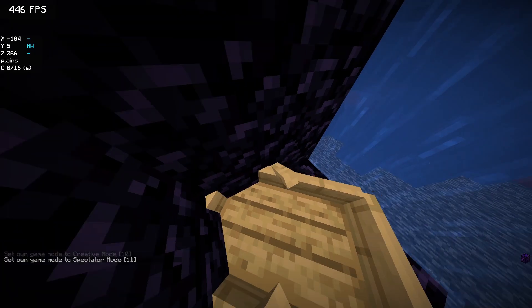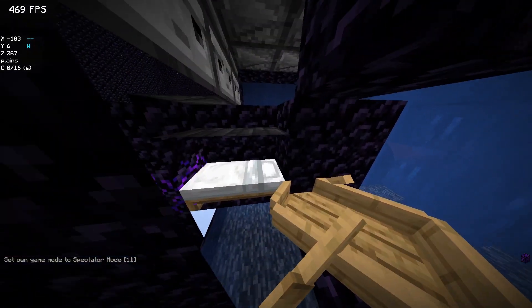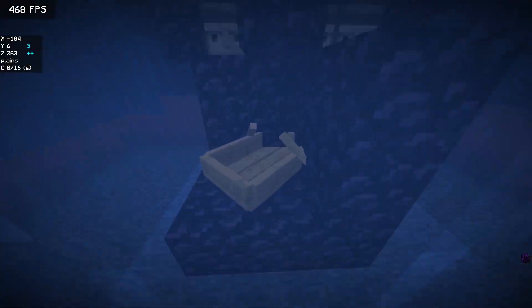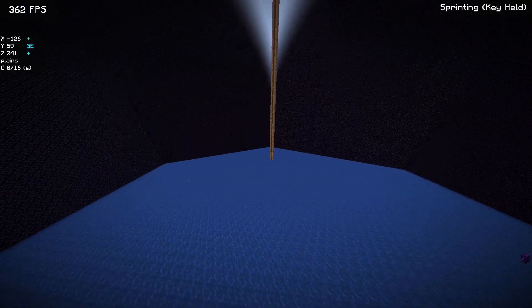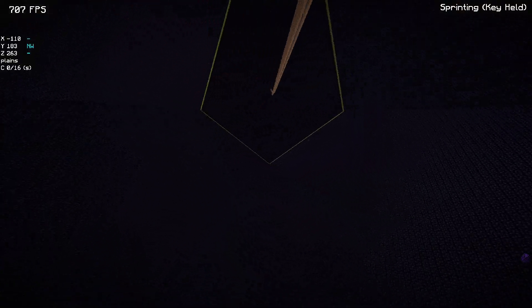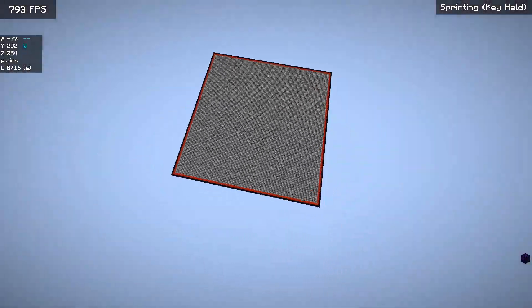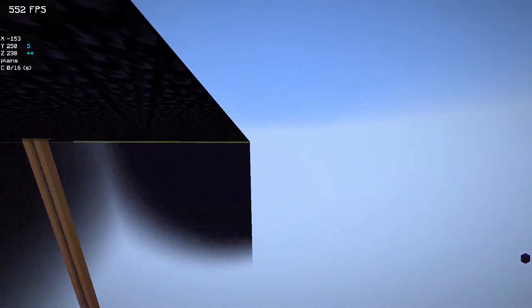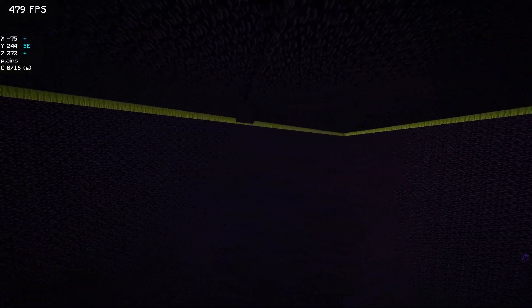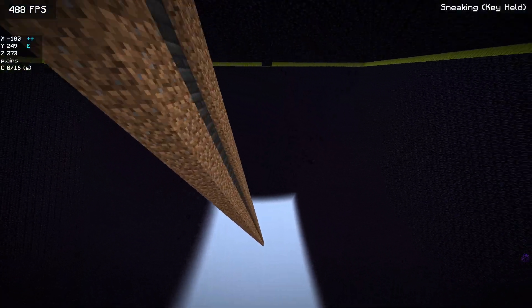They'll respawn up here, and they don't really have to worry about respawning in the boat because the prison is built in spawn chunks to prevent chunk skipping and light suppression. Up there is a roof detector — it sets off these observers, and the observers set off the budded pistons. The budded pistons then set these off, and it all works pretty well.